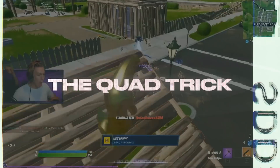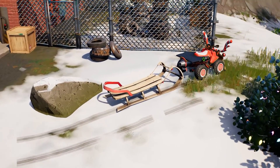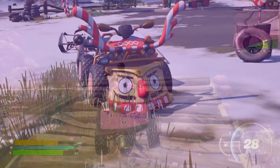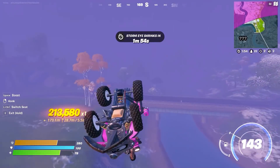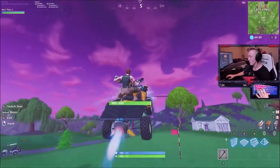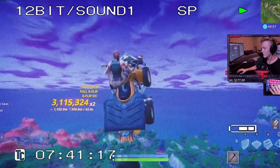Another thing that people will definitely miss is the Quad Crasher trick. When we logged into Chapter 3 for the first time, we were shocked to see the Quad Crasher just sitting there waiting to be used. Obviously the first thing everyone tried to do was fly with them, but not only did they invert the controls to throw us all off, flying was much harder to do than before. Epic secretly nerfed the flying trick so you can't do it infinitely anymore, completely vaulting the feature from the game.